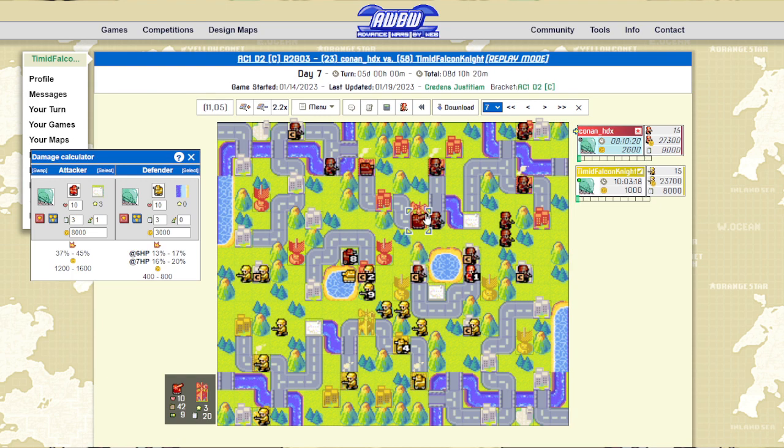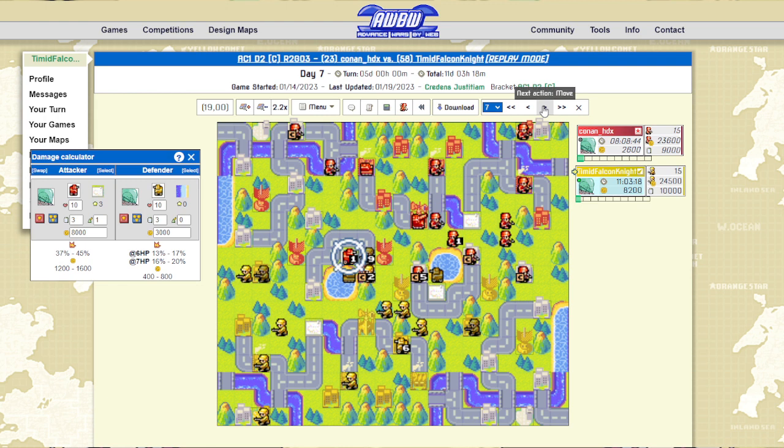Once you get them into position — and it only takes one turn to get them into position — they cover so much area. But I am able to move around this artillery relatively consistently. Because I have so many recons, that's sort of preventing him from building any artillery of his own. So I kick him off of there and guarantee this cap.